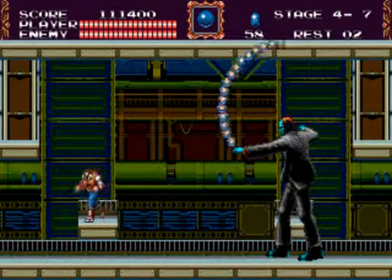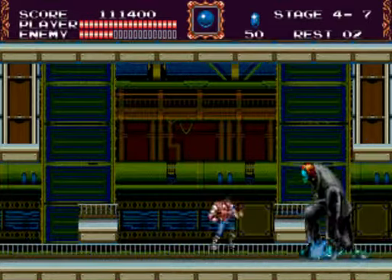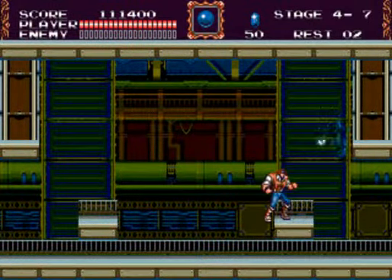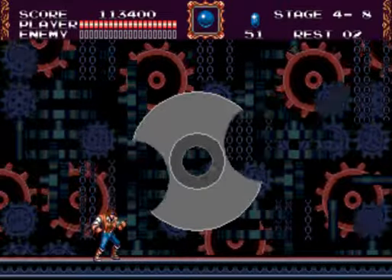Time for the next mini-boss — Dracula's Monster. He first tries whipping you with his spiral, then he tries whipping you to the ground — just duck. Jump on one of the platforms, and yeah, it was rather simple. Too simple — I kind of pity him.